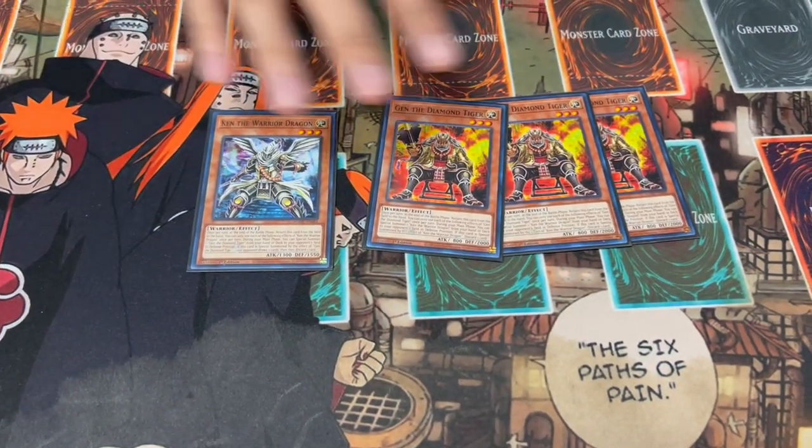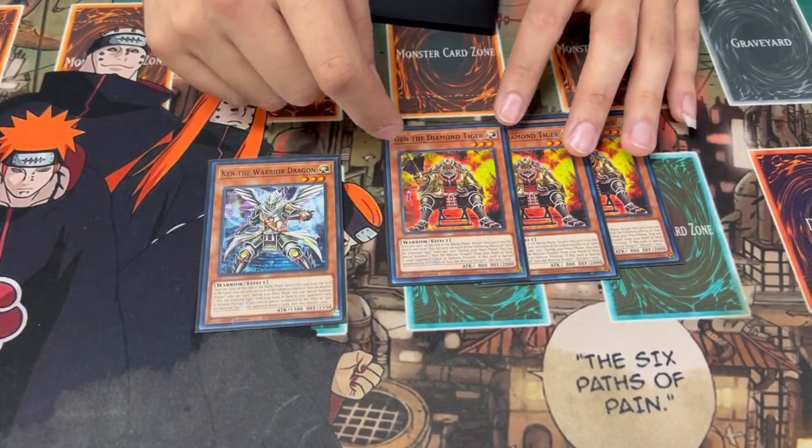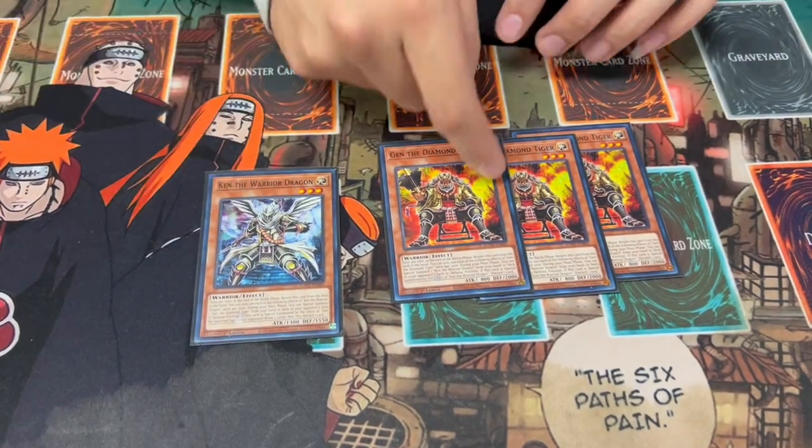Ken and Gen themselves are absolutely insane. You're only playing one Ken and three Gen because with Gen you don't actually want to special summon to your opponent's side of the field. To clarify: because you're summoning Ken to your opponent's side of the field, when it says 'your opponent draws two and discards one,' because it's on my opponent's side of the field, I become the opponent — so I draw two and discard one. So Ken gives me a discard for my Dark World effects.